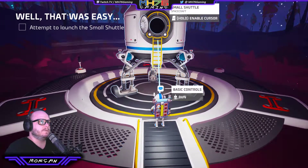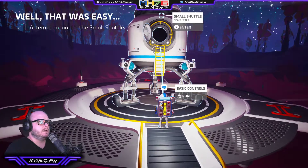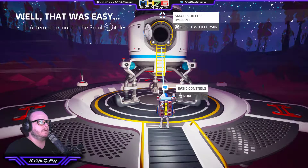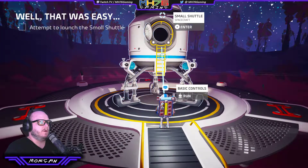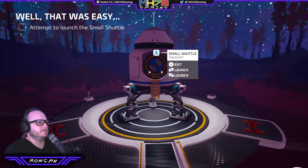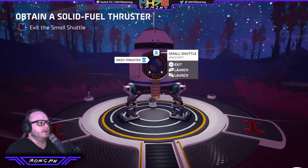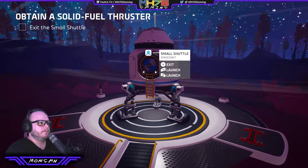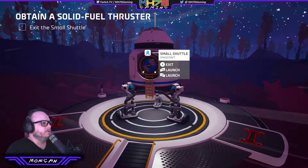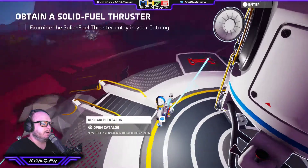Good as gold. Let's put that away. Small spacecraft. Left trigger to enable cursor mode, then we cursor over the spacecraft and get Y to enter. Let's enter. Attempt to launch the space shuttle — either of the buttons to launch. We need a thruster. Thought that was going a little too simply. Exit the shuttle, out we pop.